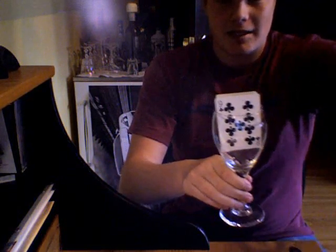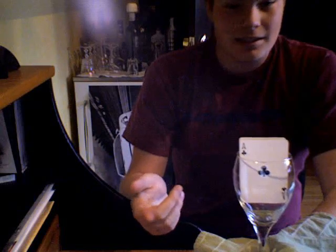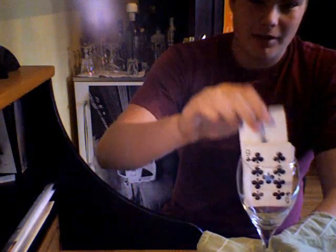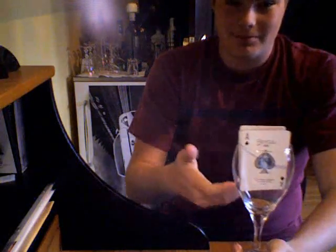Now we're going to go on to the black aces, and since we're doing that, we're using the nine of clubs instead of the nine of hearts. So the first black ace is the ace of clubs. And now the second black ace, the ace of spades — well, that's harder because it's the biggest ace. It's the best. So we've got the nine of clubs again, and there it is — the ace of spades.